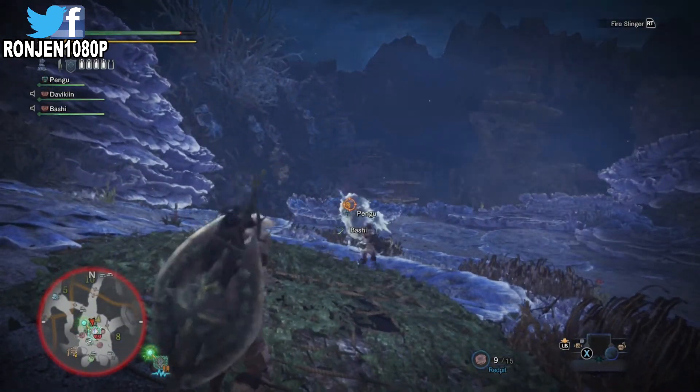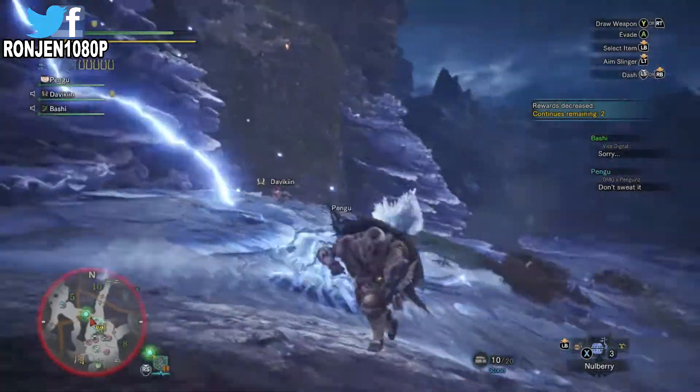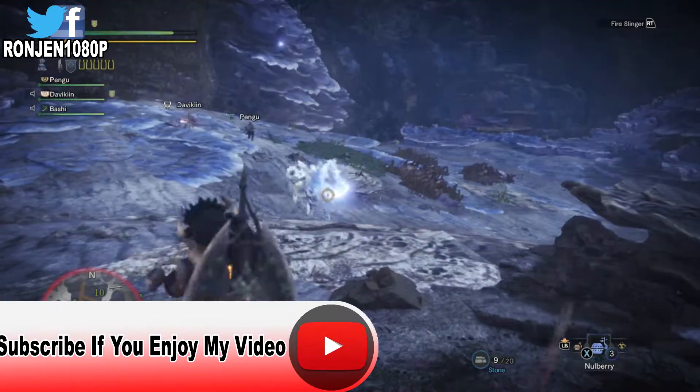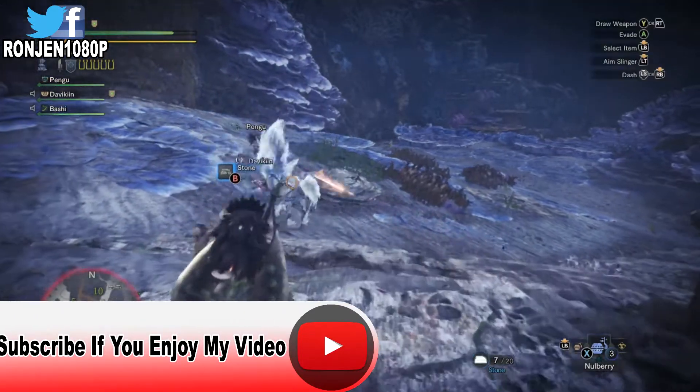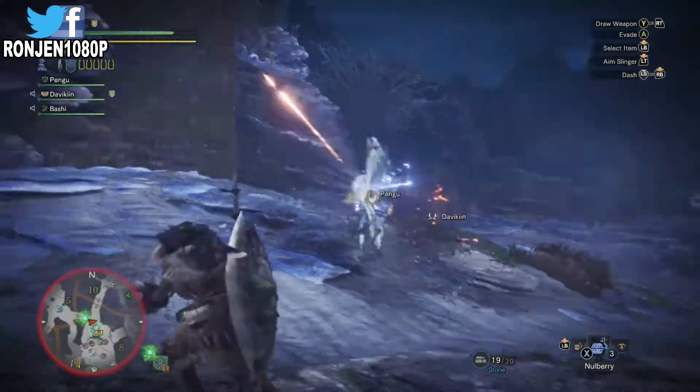Before you even start to hunt this thing, try to have a three-man squad, which will total four. Try to find somebody to help you, because his weak spots are his head, and he also doesn't like water and fire. I suggest more water for this one.